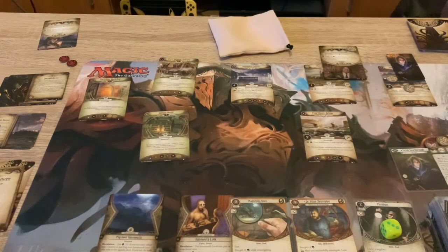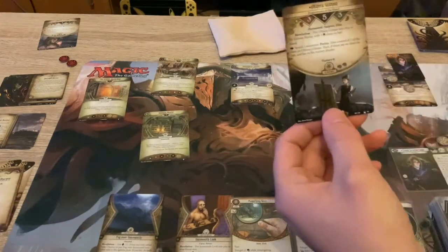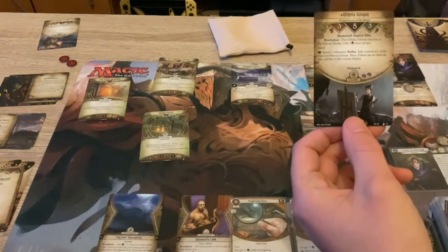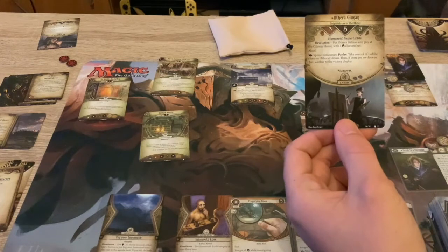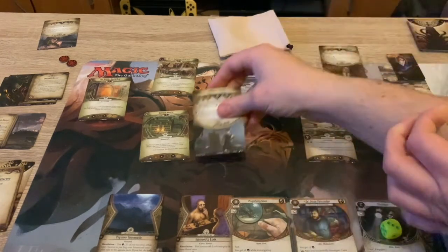We're going to spend a clue - top card of the leads deck again. It's going to be Aethera Gilman, she's a painter. Put her at the Gilman House with one clue, aloof. Spend three resources to parlay, take one clue - okay, so she's a bit easier, which just costs resources.